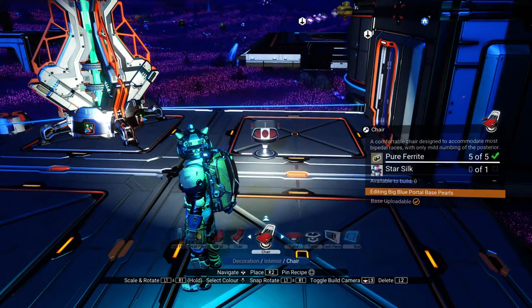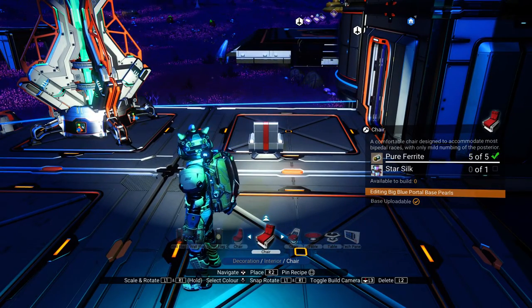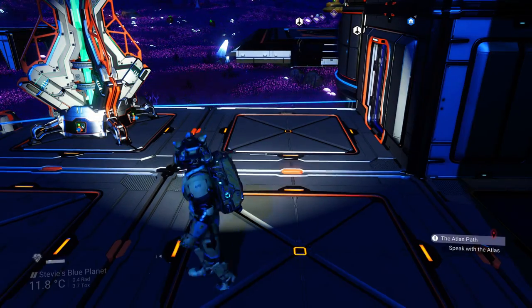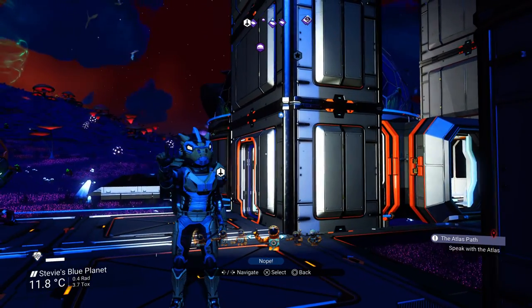I'll show you what sorts of chairs — not all chairs, it's these chairs, the chairs you can't sit in but you can spin. You can see there that I need one star silk and some condensed carbon to make either of those three chairs. So I'm going to be showing you guys how to get that star silk.